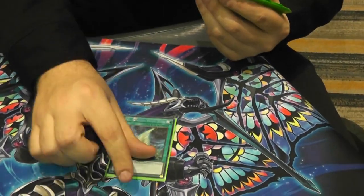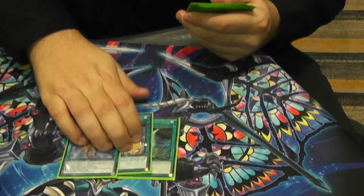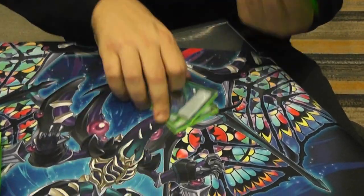Spells are only 3: 1 Ying Zang Path, 1 Painful Decision, and 1 Oracle. The only difference between the list I played in Anaheim and the list I played today was literally just the Upstart Goblin. I'll show you what I placed it for in a minute.